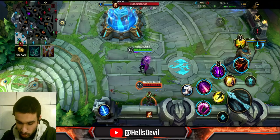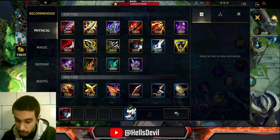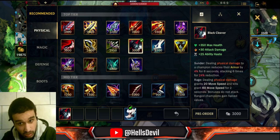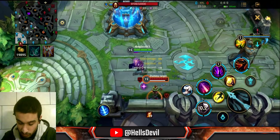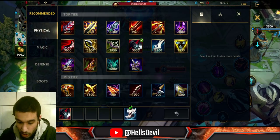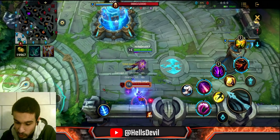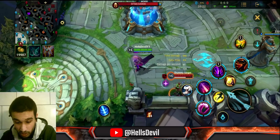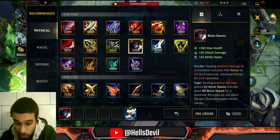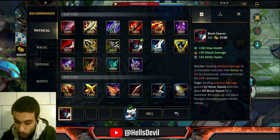Let's talk about Black Cleaver. This is a very interesting item — it gives you bonus health, bonus attack damage, and 25 ability haste, which means reduced ability cooldown. Dealing physical damage to an enemy champion reduces their armor by 4% for 6 seconds, and you can stack it up 6 times. Whenever your ability deals physical damage, you stack up the passive, shredding up to 24% of their armor. It also has the Phage passive: attacks grant 20 movement speed, and when you kill an enemy you get 60 movement speed. This is percentage armor reduction, so it's an absolute tank shredder.